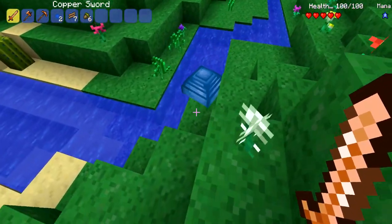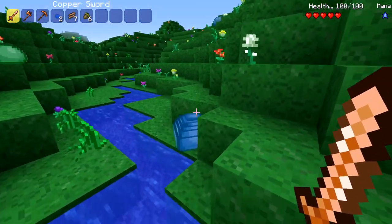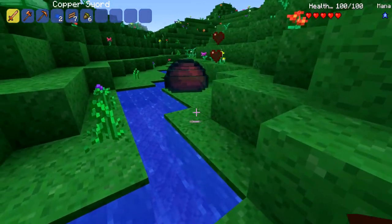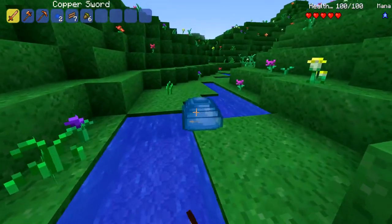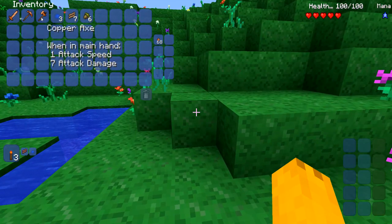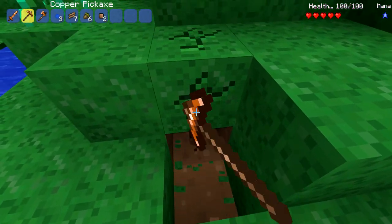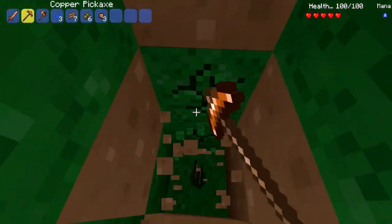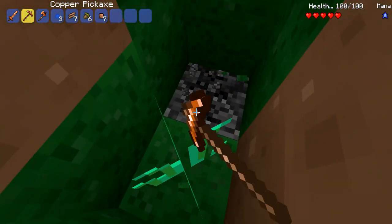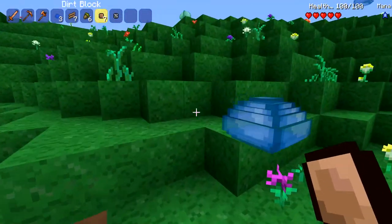Are these slimes hostile? Are they gonna try and kill me? He's not really running toward me. My question is, since there's no shovel in Terraria, does the pickaxe do everything? It seems like yeah, you just use it for everything. Sweet. And there's stone, so we can make a furnace eventually.